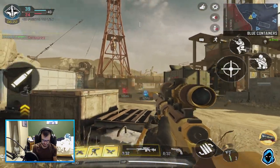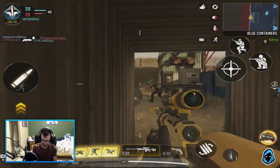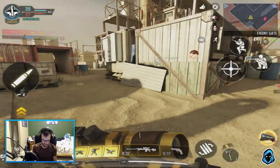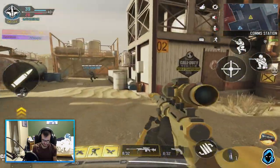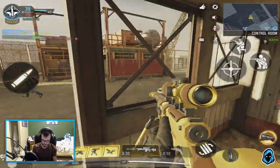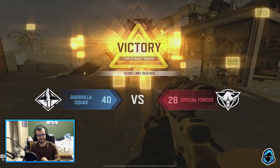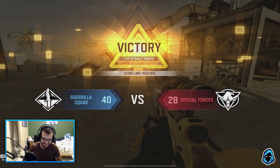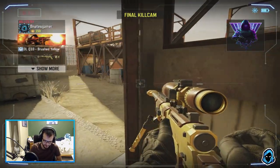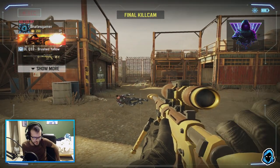Alright, let's try to get a last-second no-scope or something — yeah, that's not gonna happen. No scoping with the DL is impossible now. It used to be so easy in season one — if anyone remembers that, it had like perfect accuracy back then. Nice. Alright, let's play one more game because I was a bit short. The golden DL looks really nice, let's do it.